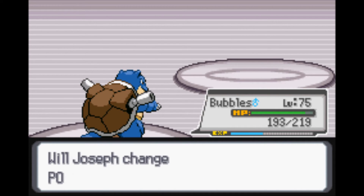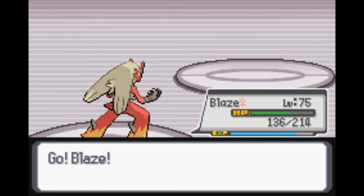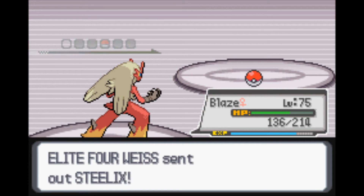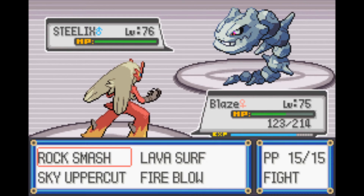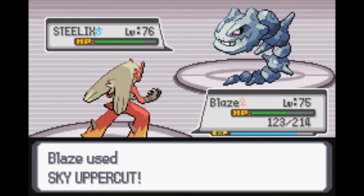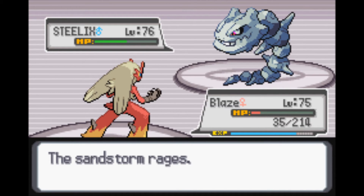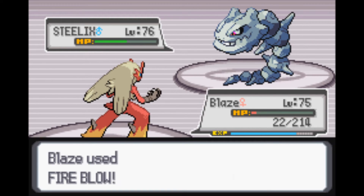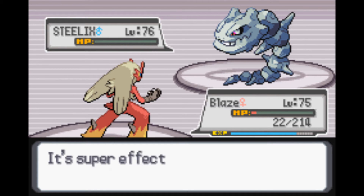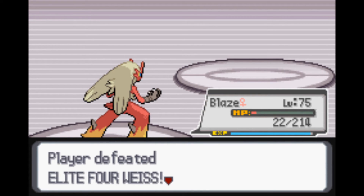You have one more - Steelix. Definitely take that out with Blaze. I'm not going to use Fire type moves - I'm actually going to use a Sky Uppercut. That should take it out because it should be four times effective. It's only level 76, so I'm guessing the Hippowdon was his best Pokemon. Sky Uppercut didn't even do too much, so let's actually try a Fire Blow - and yes, that does take it out. Fire would have done a lot better job than Fighting. We defeated Elite Four Weiss.